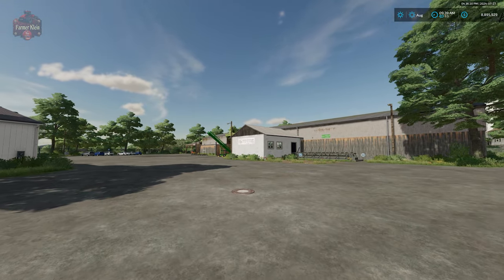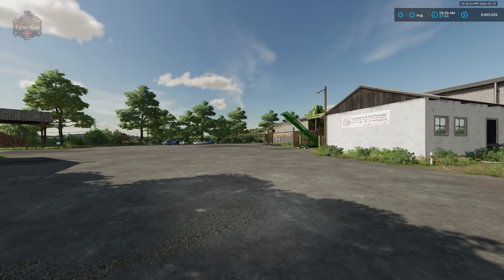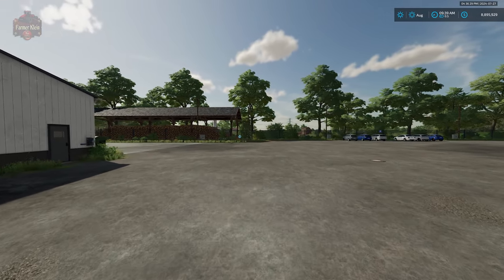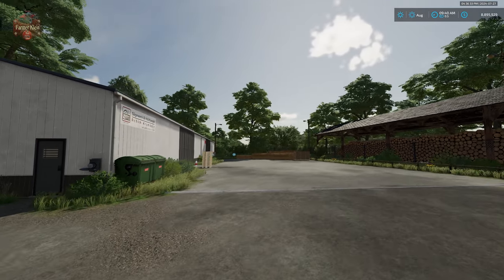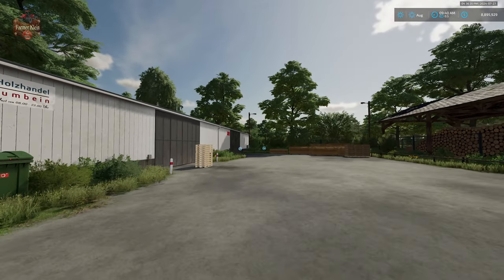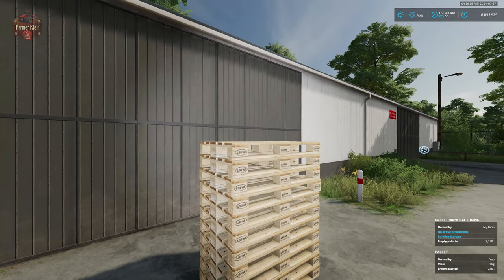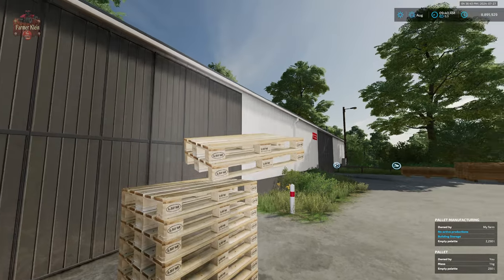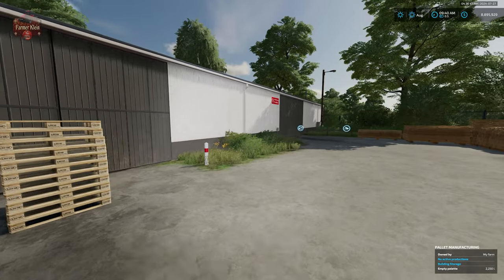Down here at the sawmill, we not only have the ability to make planks, but we also now have the ability to produce pallets. We'll need to take pallets to the compost palleting factory, and we can make those pallets right here, then transport them to that facility for the palletization of our compost. We're also going to need to bring planks from the sawmill to there in order to do that.